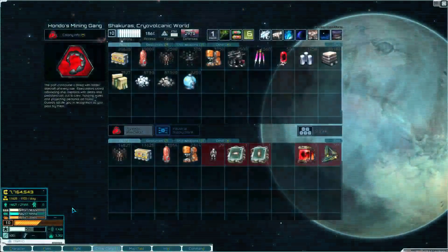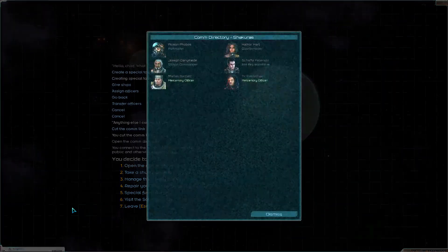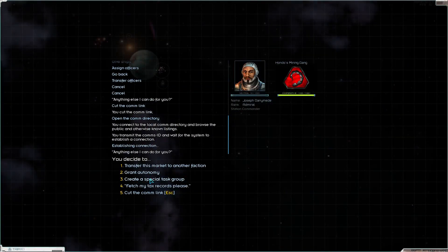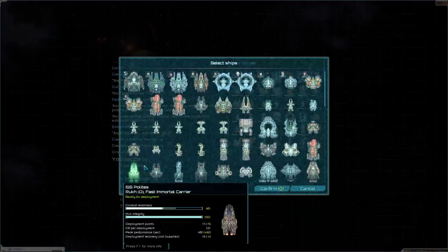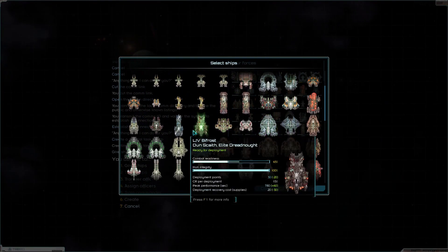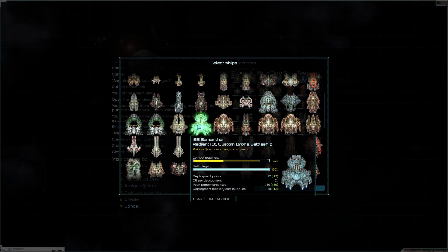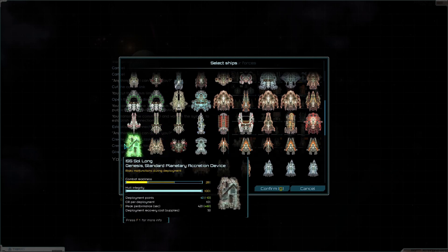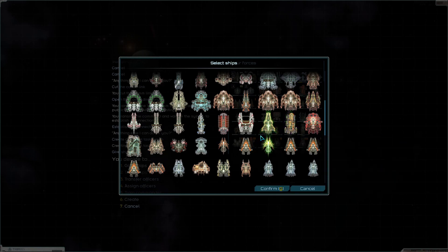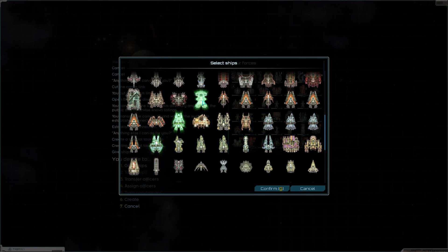I'm just curious how many supplies that takes — that's a lot of supplies, I will chew through those really quickly. Station commander, want to create a special task group and give ships. We'll go with the elites, the AI carrier, a couple of snipers — I shouldn't have brought that one. And we'll take a bunch of these high-tech ships.